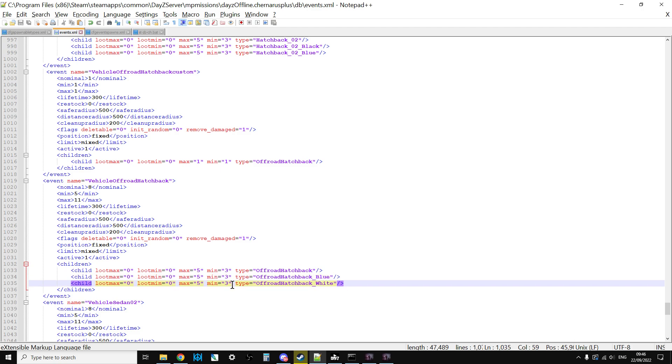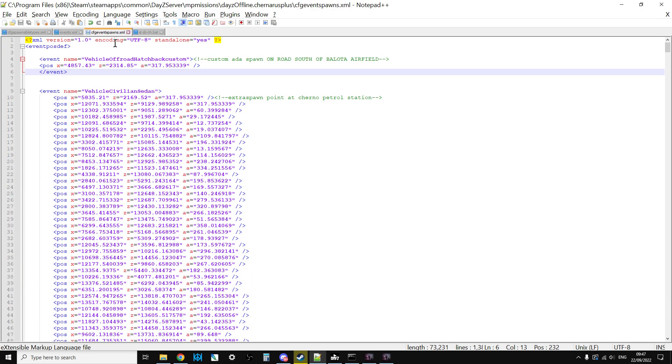Events are happening all over the map, especially when there are lots of players. If there are already five ordinary off-road hatchbacks in existence because players are near those events, it'll randomly choose a variant. That's kind of how it works. The next thing that controls events is cfg event spawns — this is a list of coordinates that specify where each event should happen.